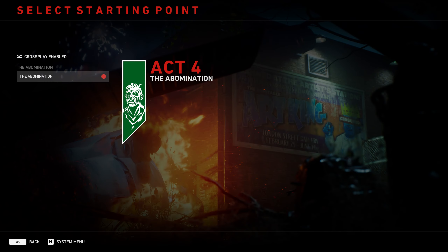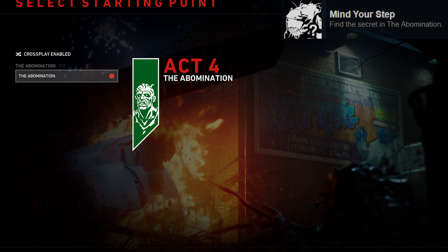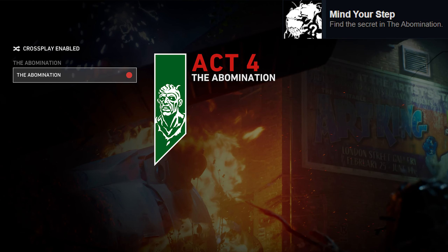This video is going to show you how to get 10 achievements on Back 4 Blood, all related to the collectibles you can get throughout the game. Within the four acts there are 10 chapters, and each of those chapters has one collectible, so we need to go through the whole game starting from Act 1, Part 1 all the way through to Act 4.